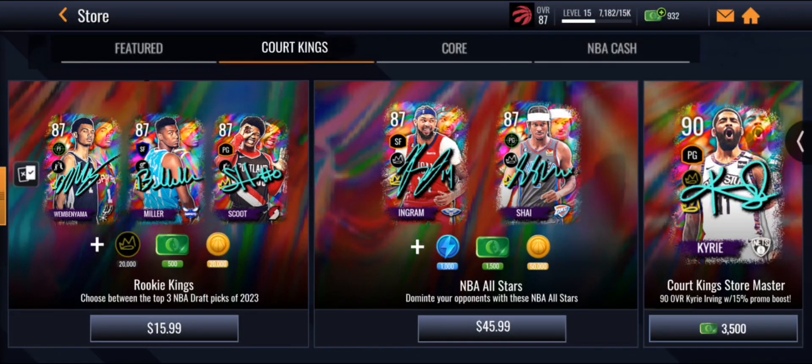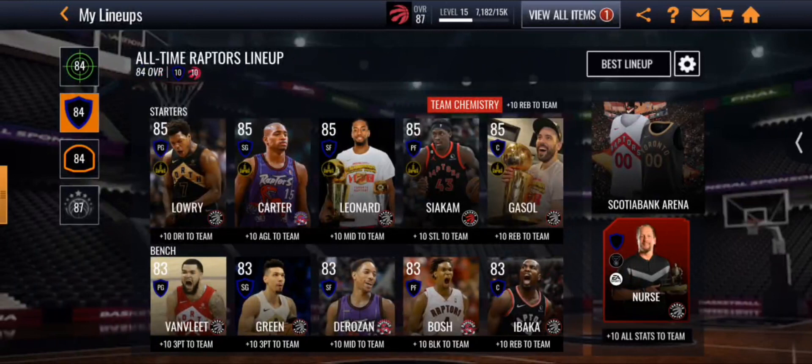Here's the store for the Court Kings promo. We have that Kyrie Irving for 3,500 cash — pretty worth it, not that much — along with some bundles. For the chemistry boost, you can have a full Raptors lineup and get plus-10 to one stat for each player. Team chemistry gives plus-10 rebounds to the whole team, and Nick Nurse gives plus-10 to stats for all team members as well.